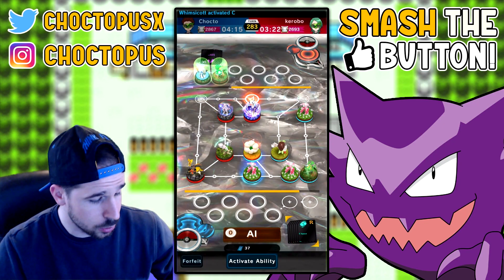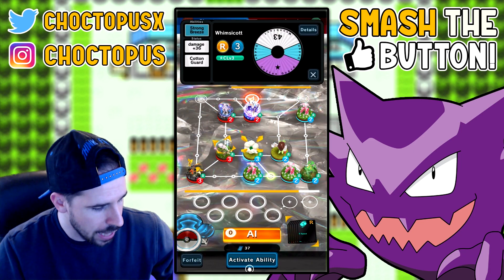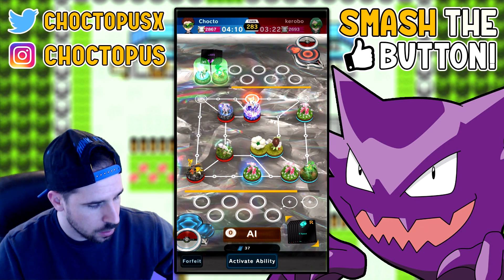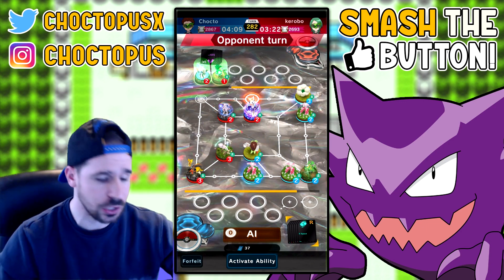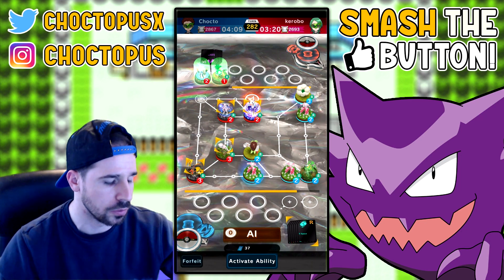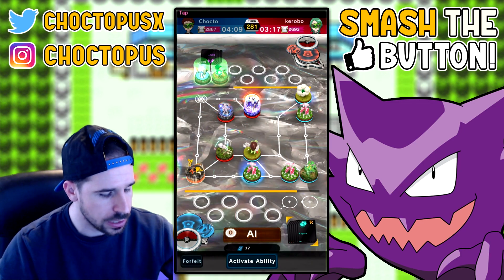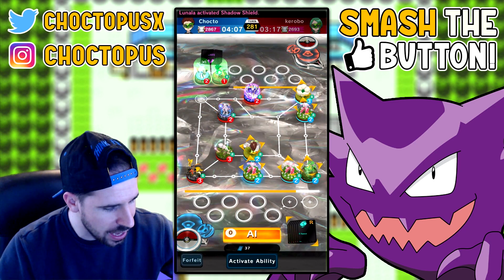I'm going to swap you two — activate the ability, swap with you — and move here. Now that Lunala has to go here unless they have a Gold Block plate — and okay, they do. They can use that too. I'm noticing they have a Mega Mewtwo — I didn't see it earlier. Okay, we're going to move here.